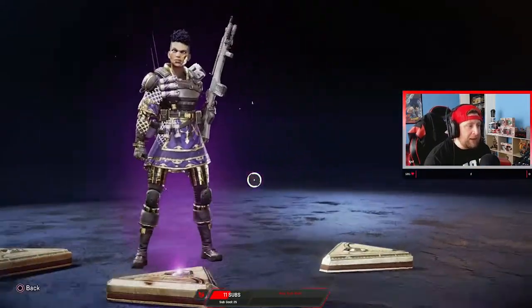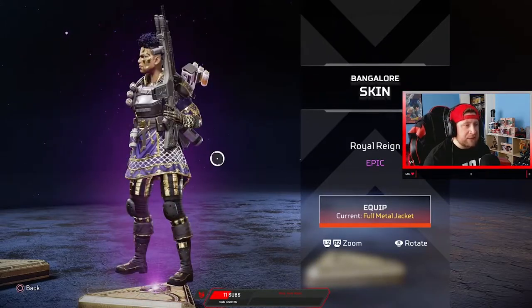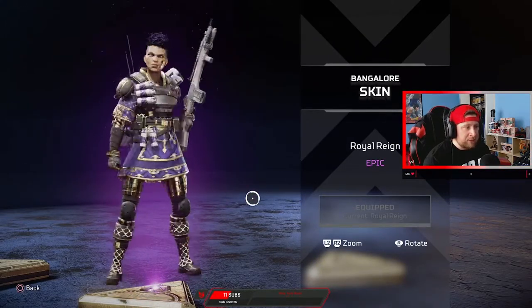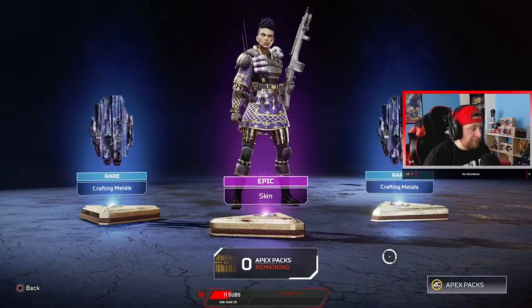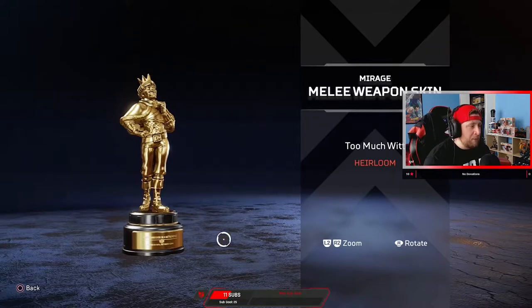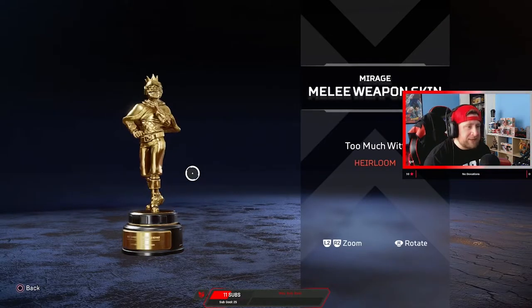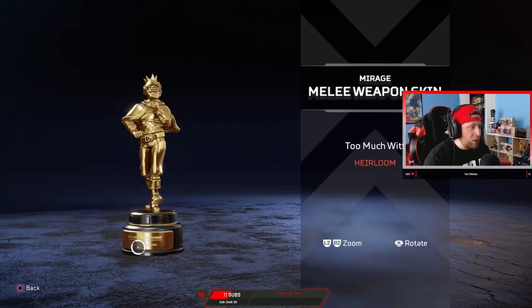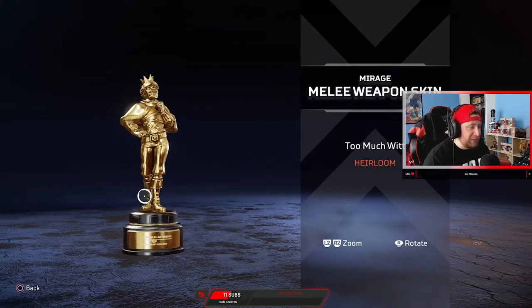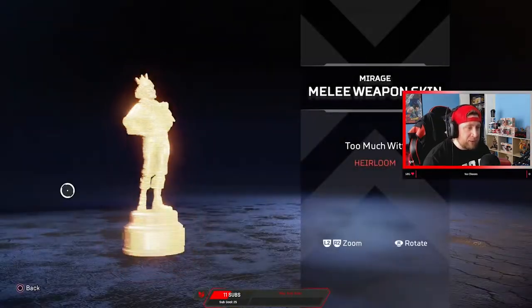Bangalore got screwed again on the skins — she's my favorite legend and I think she got screwed, but I'll equip this one. Royal Rain — okay, that does it. Let's grab the heirloom. Mirage's melee weapon skin — they're calling it the 'Too Much Wit' heirloom. It's unlocked — it just auto-unlocked, okay, sick!